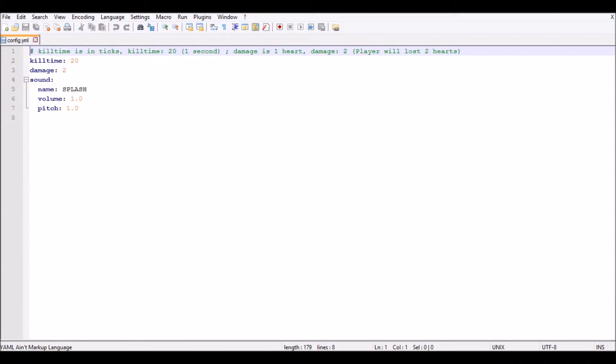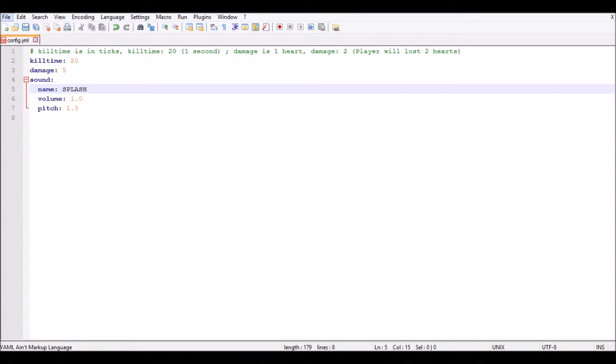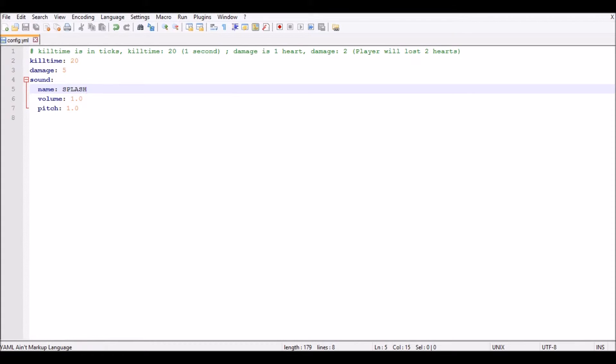So it's pretty simple. As you can see, kill time is 20, which means basically every second water will do 2 damage. So we could change this to whatever we wanted — if we changed it to like 10, that would make it so every half a second it would start hurting you, which is probably what most people would ideally prefer. We'll be able to see the changes — if I set it to 5, that would be 5 hearts of damage. And we've got the splash sound here. You can also change the volume and pitch of that sound as well. So we're just going to quickly change it and see how it turns out with the damage.